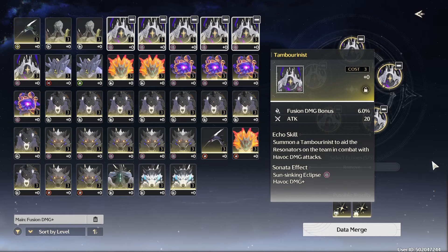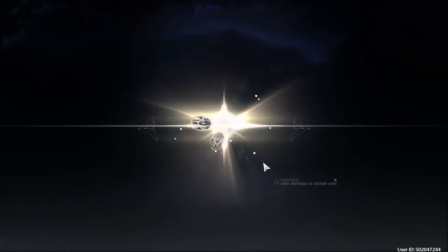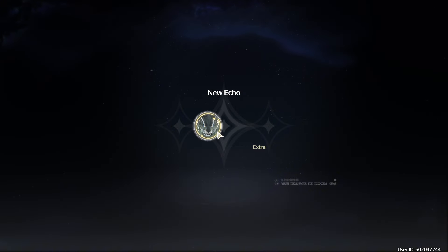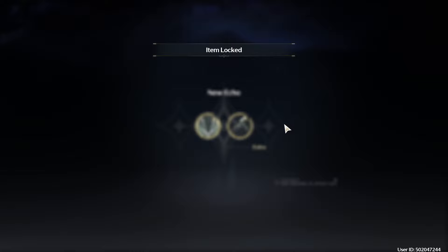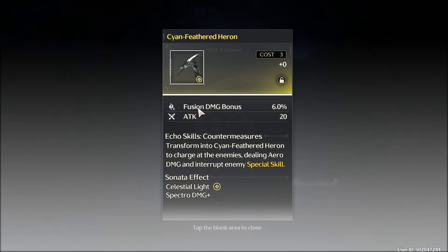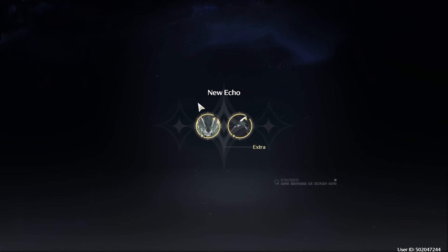Keep going until you've cleared all of your useless echoes. Whenever you get anything useful, you can just click lock. If it's not useful you're probably going to get rid of that one too.